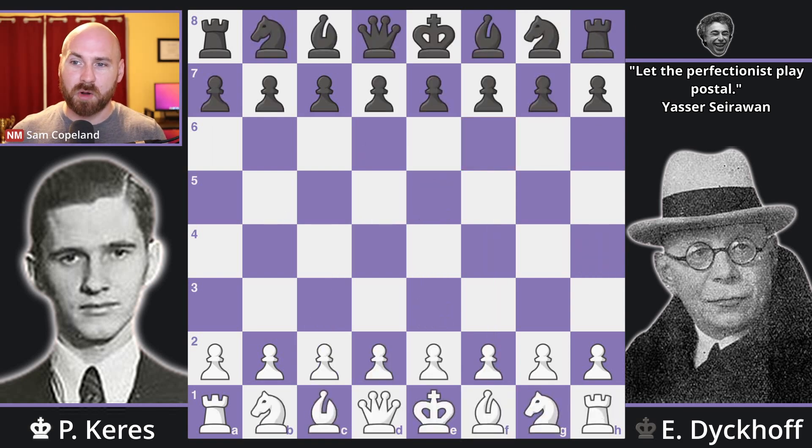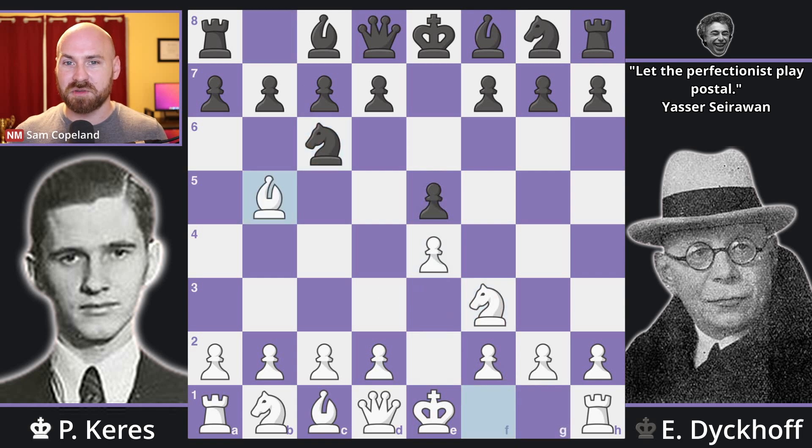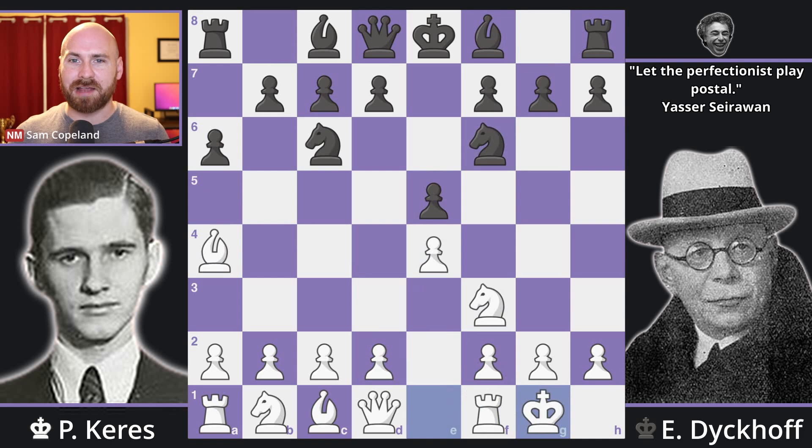Keres opens the game here with pawn to e4. We get e5, knight f3, knight c6, bishop b5, pawn to a6, bishop a4, knight f6, castles, and knight takes e4. The open Ruy Lopez.